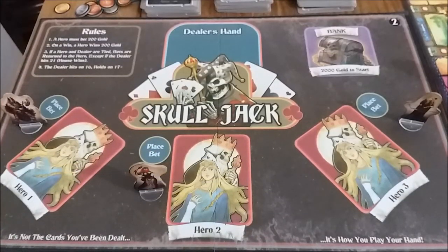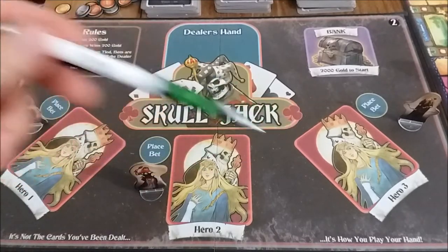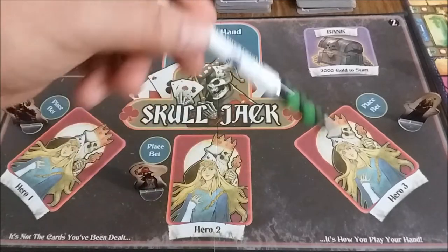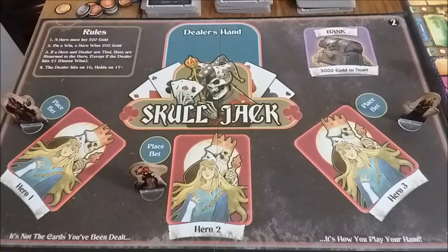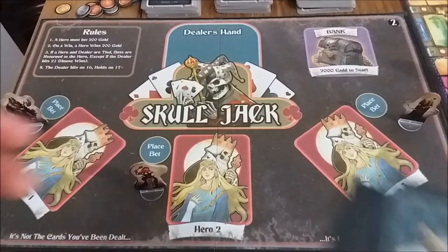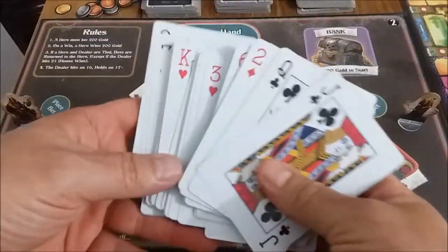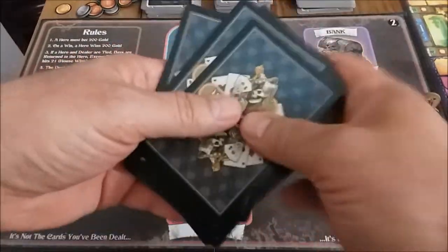Next is Skull Jack — up to three heroes can play this simple form of blackjack, going up against the evil dealer Skull Jack. Be careful because heroes can lose big or win big. With this game you get a custom deck of high-quality Skull Jack playing cards. This comes with the Master of the Realm edition.